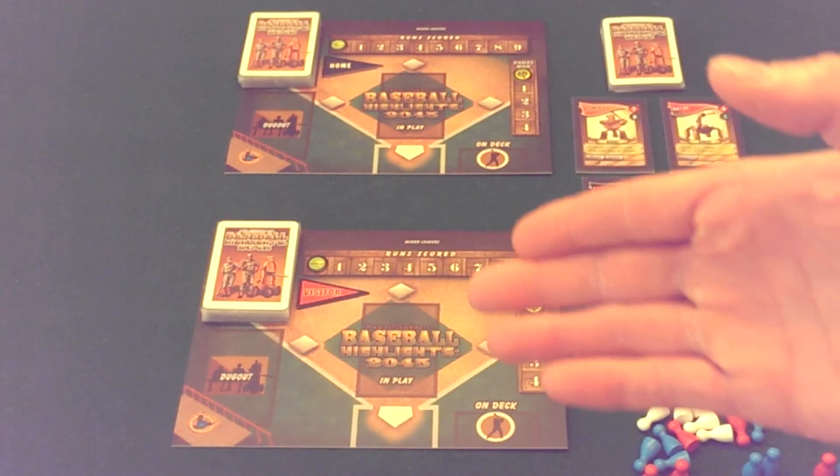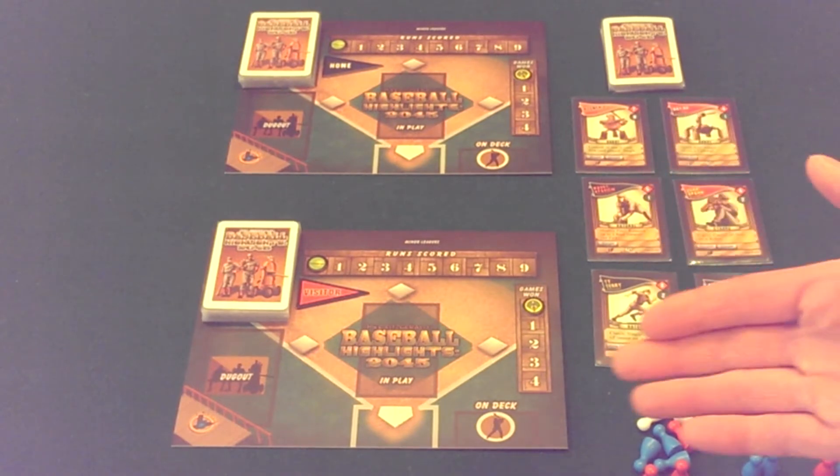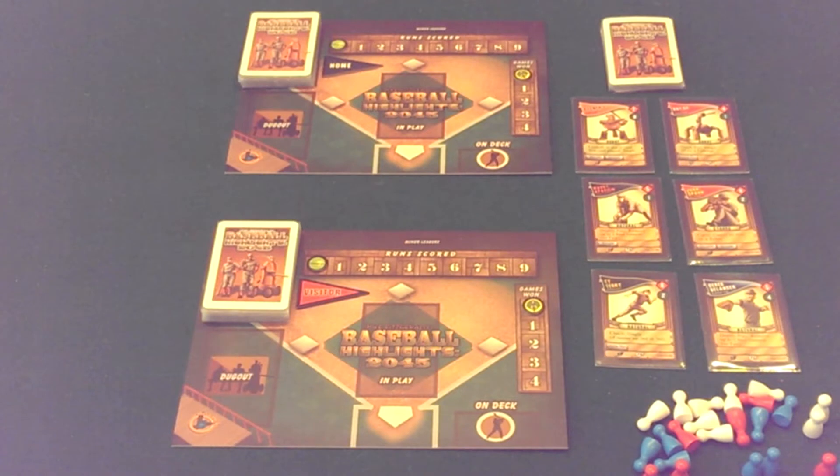In a typical two-player game, the two players first play a three-game mini series. The purpose of that mini series is to allow players, after each game of baseball, to draft some free agent cards. You'll start to swap out some of your rookies and veterans for some better free agent players. After those first three games, whichever player won two or more of those games will be the home team at the start of the World Series. Then the two players go right into a seven-game World Series. Just like a typical World Series, the first team to get four wins will win the World Series and the overall game of Baseball Highlights 2045.